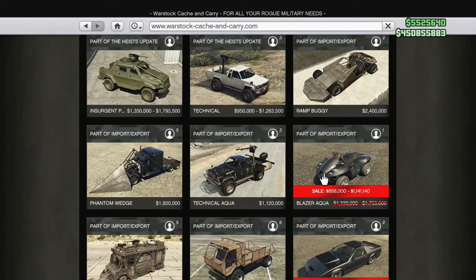Now we go into Warstock, everyone's favorite. You got the Blazer Aqua at 35% off. Not too much to say about this vehicle — it doesn't do much. You can get a trade price from a CEO mission, and that's really all there is.